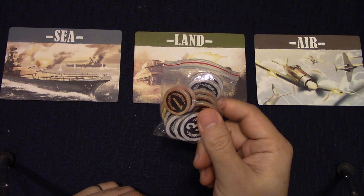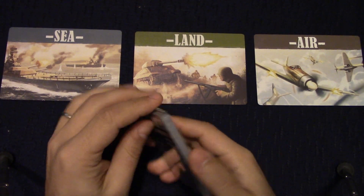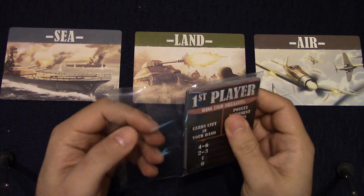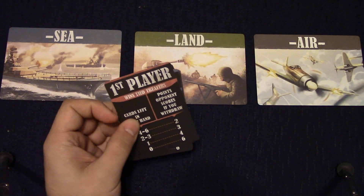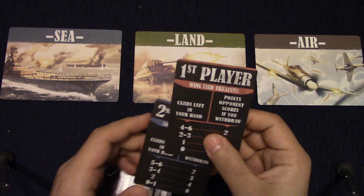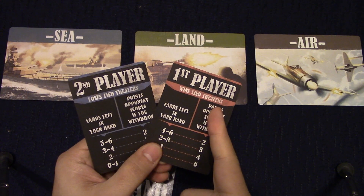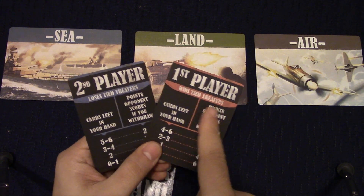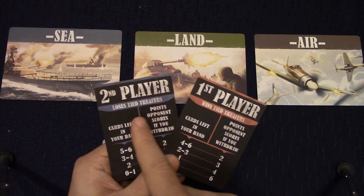Here are the victory point tokens. You have a total of 20 cards — 18 that represent your battle units, and two cards for first and second player. First player wins ties, second player loses ties.